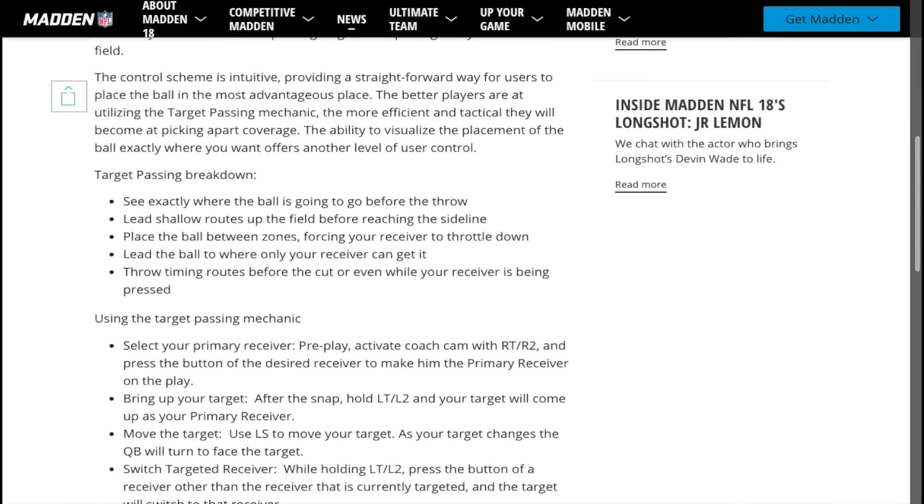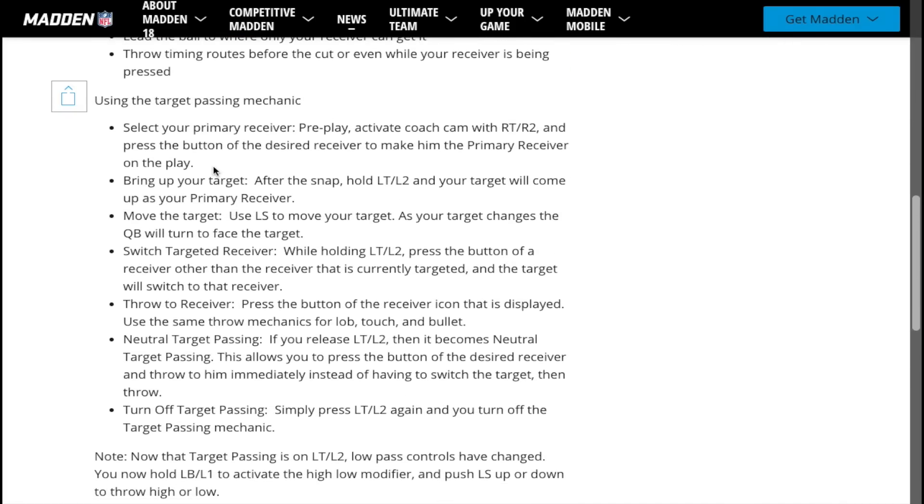Let's take a look at a couple other things here, just breaking down how it works. I've mentioned this before, but just so you guys have a better understanding of it — it is something that you can turn on and off. I don't know why there are so many questions about whether you have to use this; some people even think it is the only passing mechanic. It is not something that is automatically on. You have to turn it on by clicking L2 or LT based on the gaming console you're using — so basically the bottom left button, L2, LT. That activates target passing. If you do not activate it, it's normal passing — you just pass to the icon like you would in any other scenario.